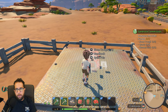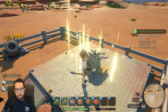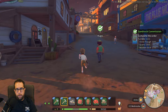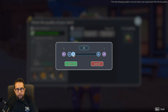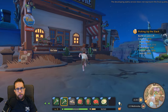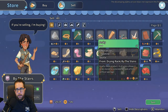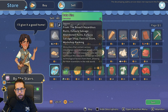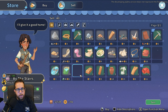We have everything we need to make the furnace, which will also complete that side quest we took. I'm going to head over to the general store to sell off a few things before we expand our inventory. Selling off those scorpions — that's a nice 128. Going to sell that gold ore as well, we don't need that just yet.